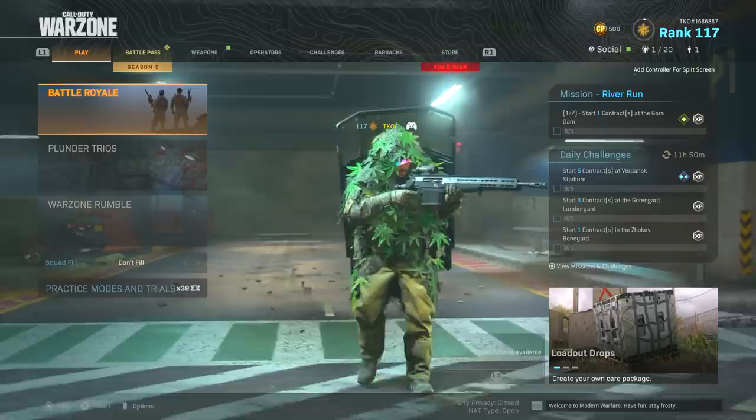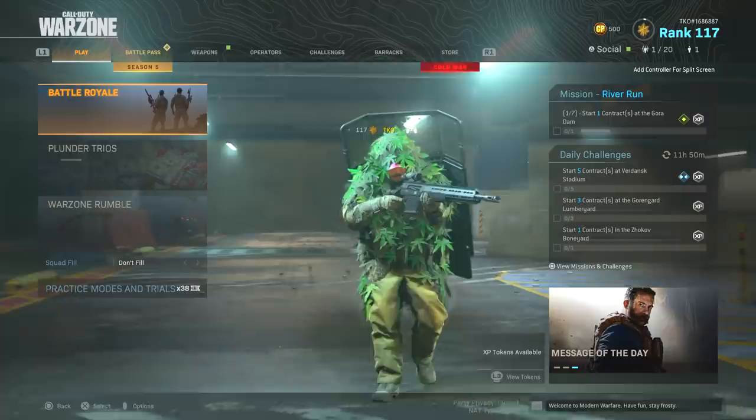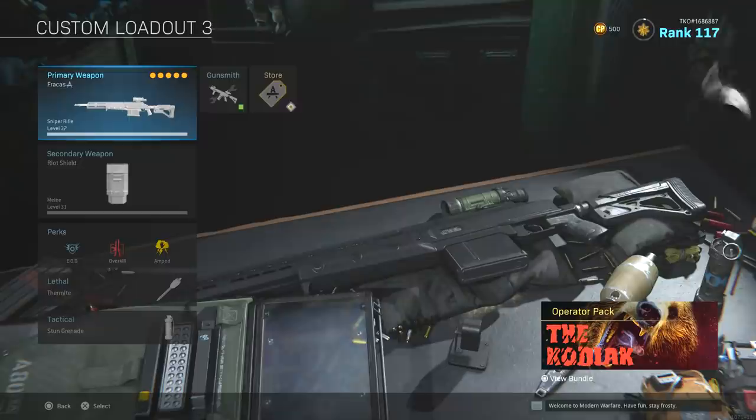As you guys see on the screen, we're still using our Weed character. I don't have any cool skins on this account, and I just thought we'd go ahead and use it because it's a super troll-y skin. I did see a lot of you guys comment that I needed to use the slowest setup and run around and try to melee people with it, so I thought we'd go ahead and try that today.